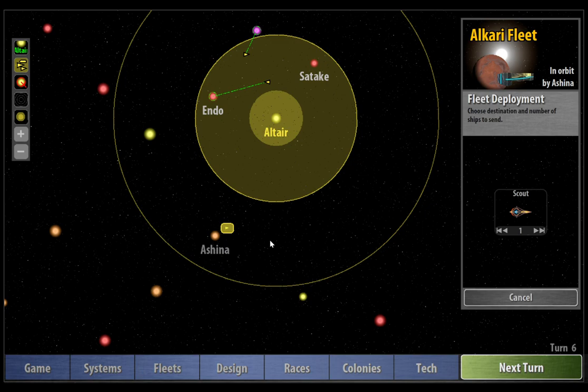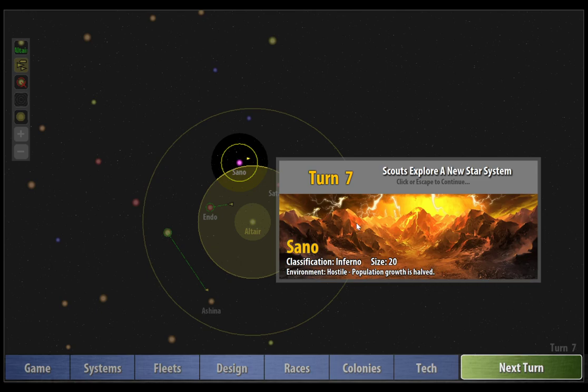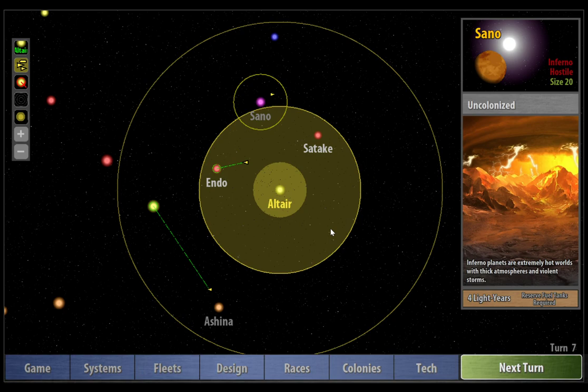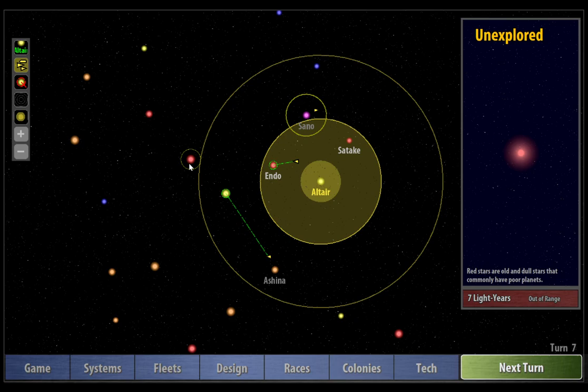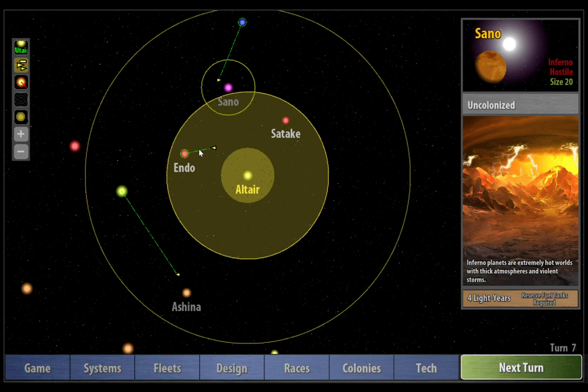We can now select the scout and send him to this unexplored yellow star. And on the next turn — wow, this really is tough. Sano is an Inferno size 20. Again, this is something we can't colonize yet, so we've had a bit of a rough start on this one. Unless this next star system contains a habitable planet, we're going to have to start researching some technology in order to make the leap out into the stars towards the centre of the map. Let's fingers crossed hope that we can actually find something there in the next couple of turns.